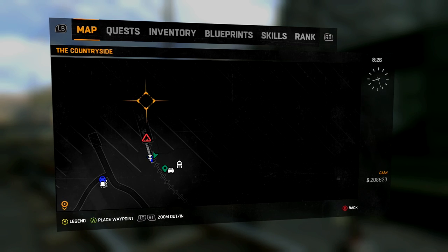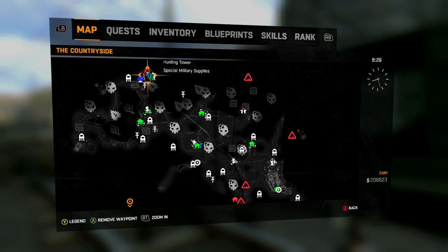Each crate contains one of the experimental military blueprints, which you can use to upgrade your car to level six, so they're definitely worth finding.